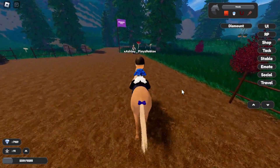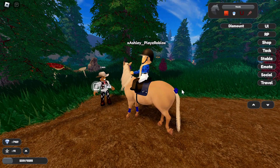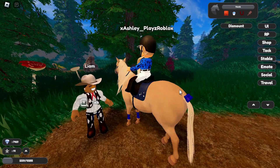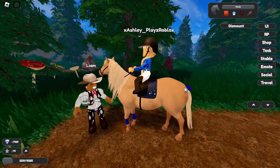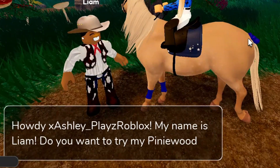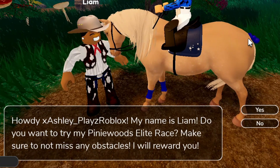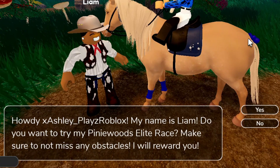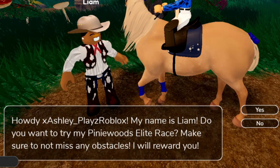Next person is here — Liam, finally an easy name! He says: 'Howdy, my name is Liam. Do you want to try my Pinewoods Elite race? Make sure to not miss any obstacles. I will reward you.' Another race — that's good! I think this one's going to be more western because of his outfit, but we'll see.